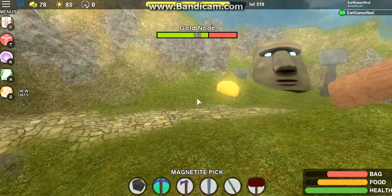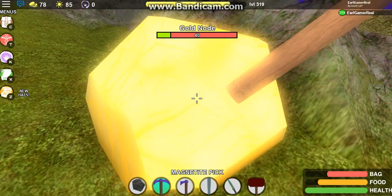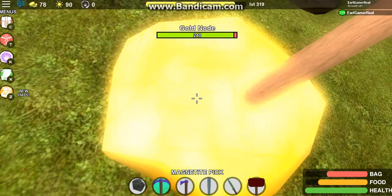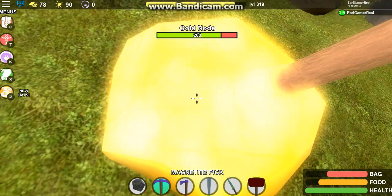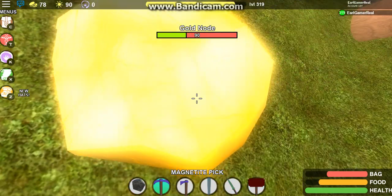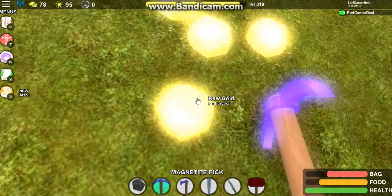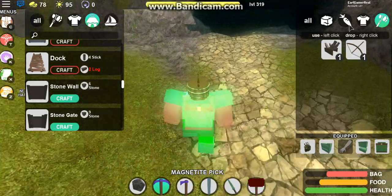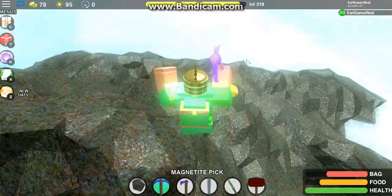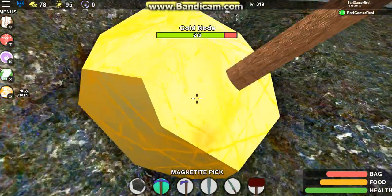You can do it in any order - you can even start from there to here, it has the same health so nothing's gonna change. Look at this - you actually get 30 gold every time you do this route. My bag is almost full. After that, go here and you're gonna spawn in this volcano, then go right to the right and you will see the other gold node.